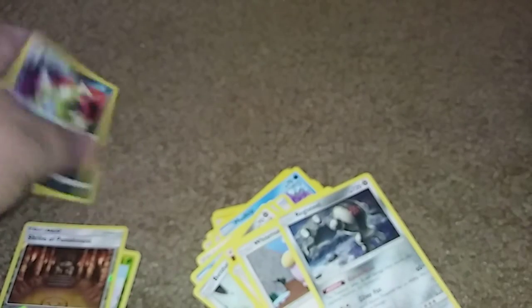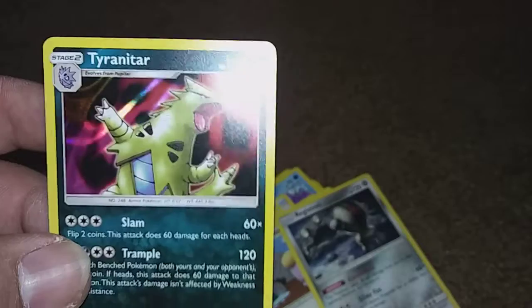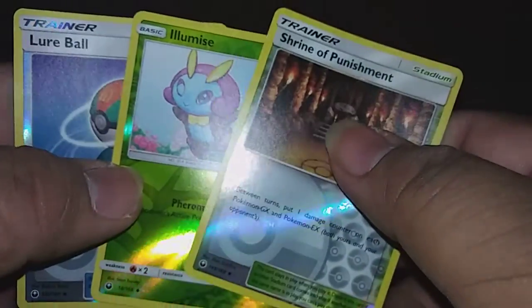Not too good on the opening today, but we did get a Holo Tyranitar and two regular Holo Registeels, and then we did get our Reverse Holos — Lure Ball, Lumineon, and a Shrine of Punishment.